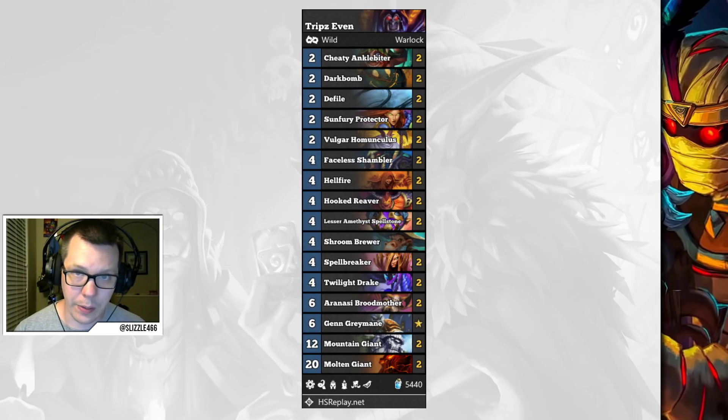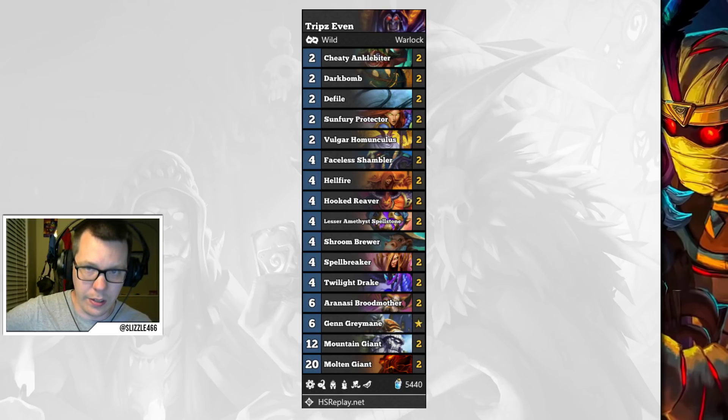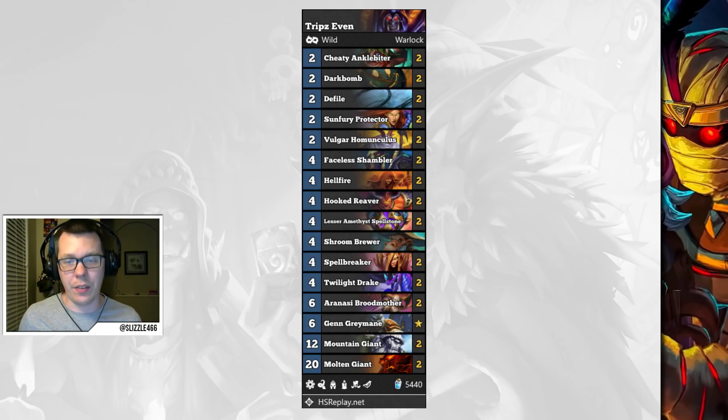Evenlock is also doing quite well. Trips hit triple Legend on all three servers last month with this specific list. He's running Cheeky Anklebiter — not a new card from Rise of Shadows but a cute little card that can sneak in lethals or enable trades. He's also running Aranasi Broodmother, a 6-mana 4/6 taunt where when you draw it you heal for four.